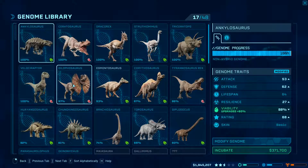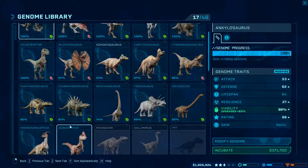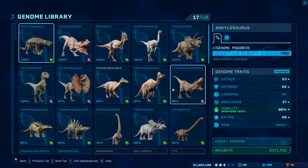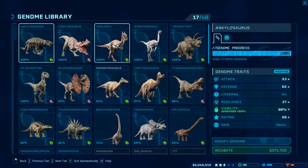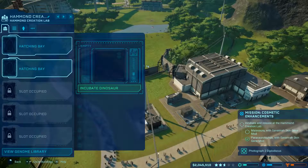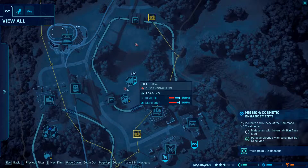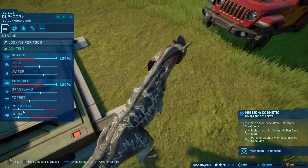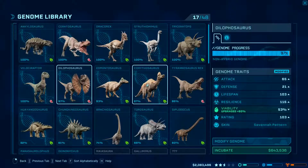I know that the Ceratosaurus and the Dilophosaurus can be in the same pen. I thought I heard that Dilophosaurus can coexist with some of the big herbivores, but I don't think I want to deal with that right now. A T-Rex would be cool, but I'm nervous to put him in there because I feel like the T-Rex will just eat the Dilophosaurus. I've already seen raptors and Dilophosaurus fight. How many Dilophosaurus do we have in here? Quite a few — we could have a lot more. Look at him, he's mad at the Jeeps!